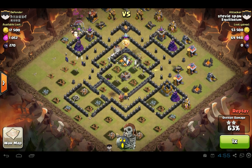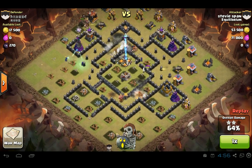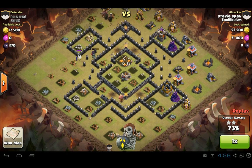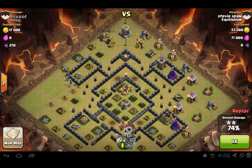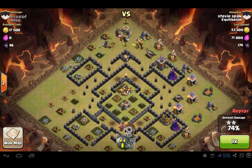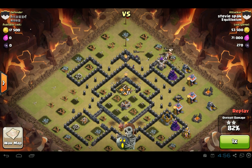I think the MVP unit for this attack was the witches — they just spawned so many skeletons. Level 2 witches, their damage is horrible, but their main purpose is distraction. Here you see the witches distracting and the king taking fire while the queen attacks. I think the queen might actually have the highest damage in the game when she's maxed out — her damage is way higher than any other unit. I know that a max Pekka is stronger than a king right now, but I think a queen's attack is stronger than a king.